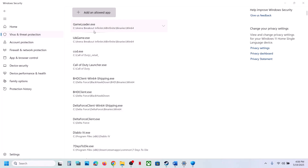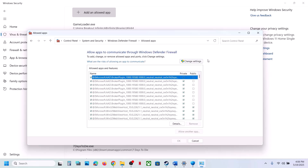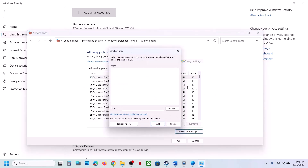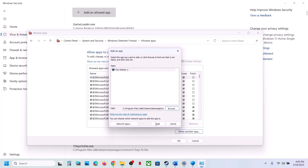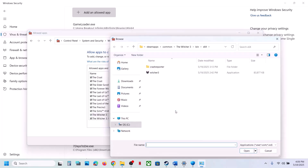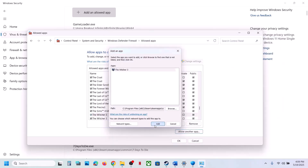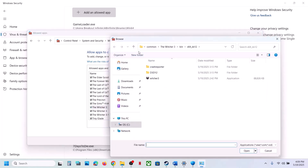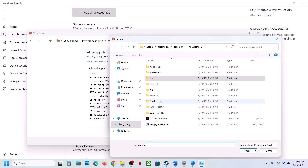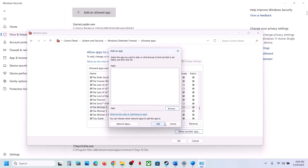Also go to Control Panel, then System and Security, Windows Defender Firewall, and click on Allow an App or Feature through Windows Defender Firewall. Click Change Settings, then Allow Another App, click Browse, go to the game installation folder, open the Bin folder, open x64, select the exe file, click Open, then click Add. Repeat this for the x64 DX12 exe file as well. Once all game exe files are added, launch the game and check.